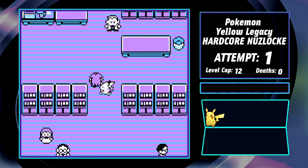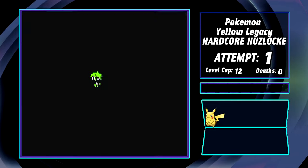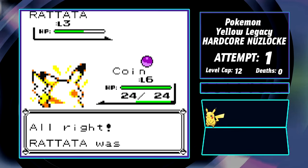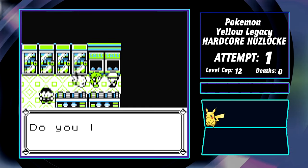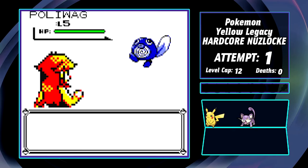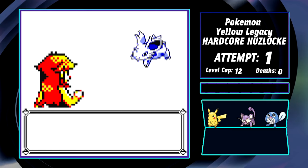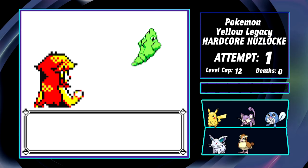With the world of Kanto fully realized, I carefully step into Route 1, ready for anything. The grass starts shaking and our very first encounter ends up being Rattata. Welcome in, Book. Immediately after, I get the second encounter, and thanks to the old rod being available in the Viridian PokeMart, I'm able to fish up a Poliwag. This little guy will be super important for Brock, whose team is no joke without a water type now. I nickname him Stamps. These encounters also include Beanie Baby the Nidoran on Route 22, Pebble the Pidgey on Route 2, and Bugs the Metapod in Viridian Forest.